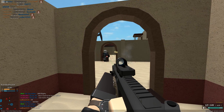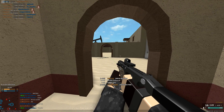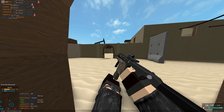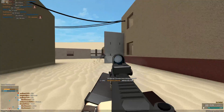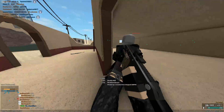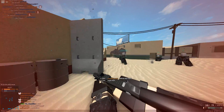But you will notice it on medium fire rate guns like the M16A3 or AUG H-Bar — something with like 600 to 800 RPM. With those guns you can actually notice the change in fire rate, but you will also notice the insane recoil penalty.